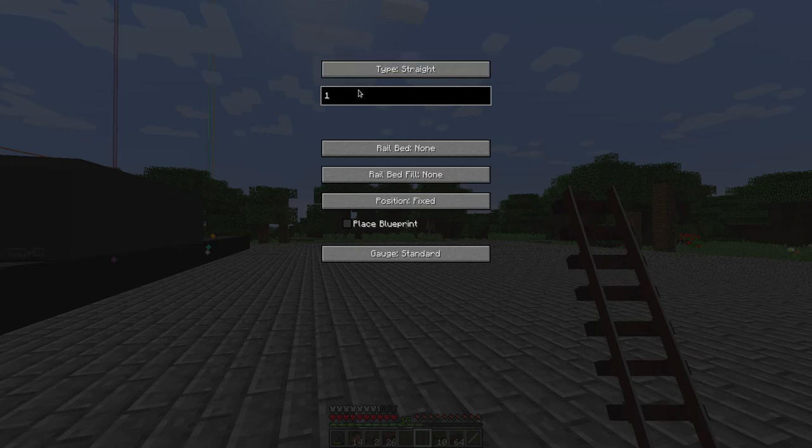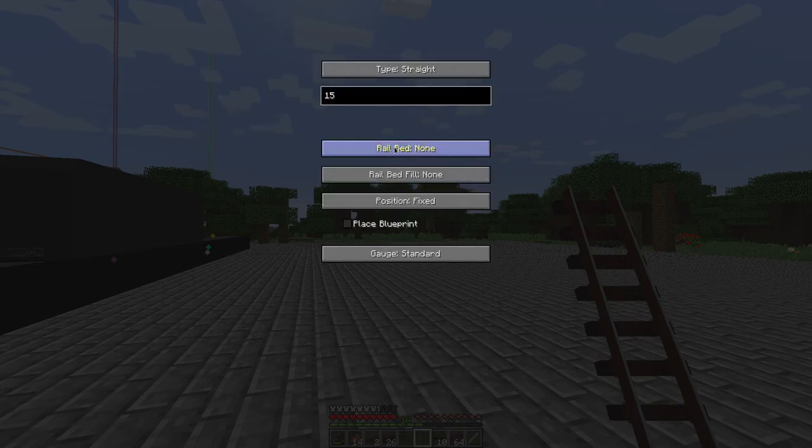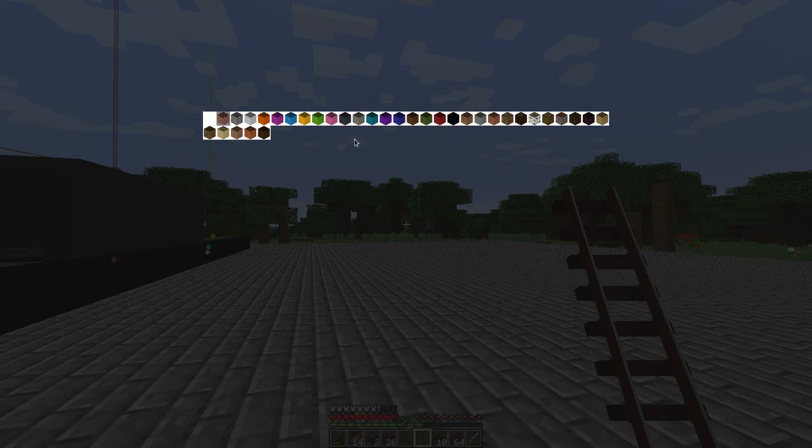Let's change this back down to 10. Let me explain what rail bed is. This rail bed is an aesthetic feature that shows kind of a bump that's mixed in with the track. So it allows you to look like there's stones, or it's been built as part of a platform. Let me just show you — it'll be easier to explain that way.